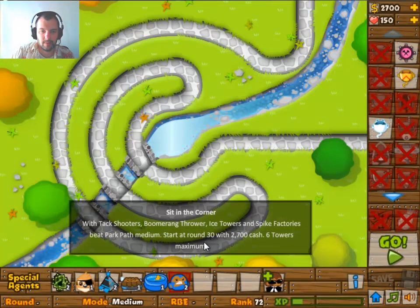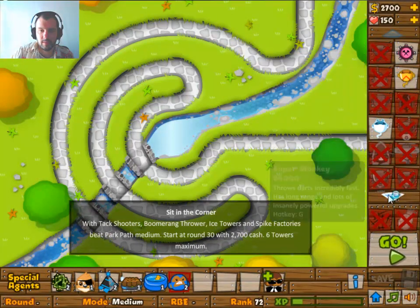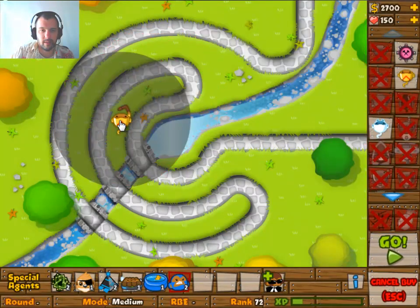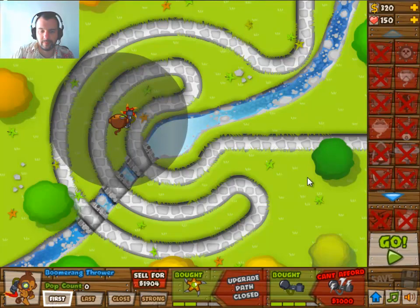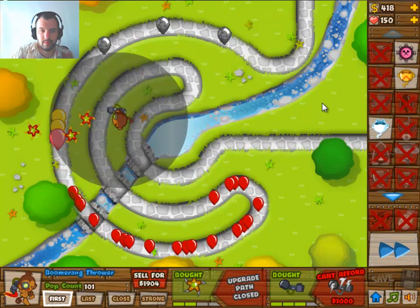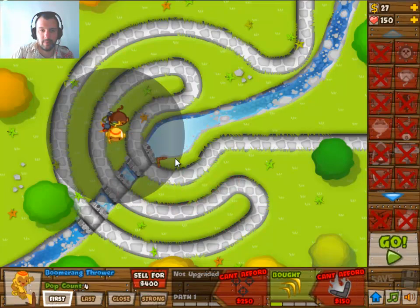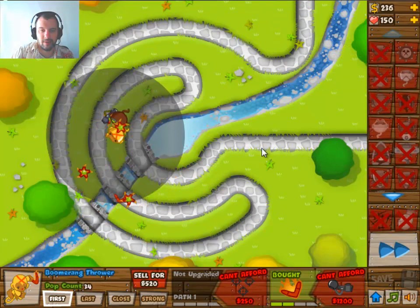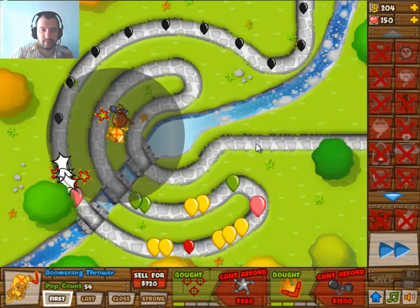Okay, it worked out for the first round but it's not going to work for this one. Try again. So we're going to start at round 30, which means we do have some lead Bloons coming in, but it's not like the worst thing ever. Let's start off with this guy then. That's a much better start straight off. I guess we will have to work with this guy all the way, because he's the only one that can actually shoot towers. The tack towers are still semi-useful, but not really.